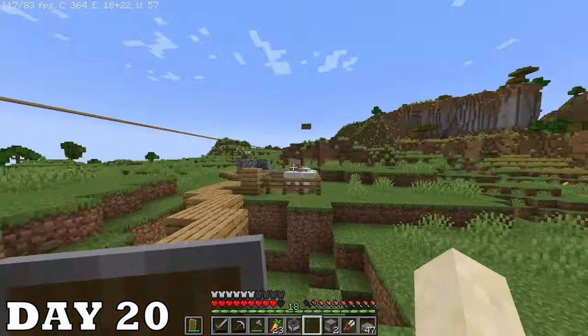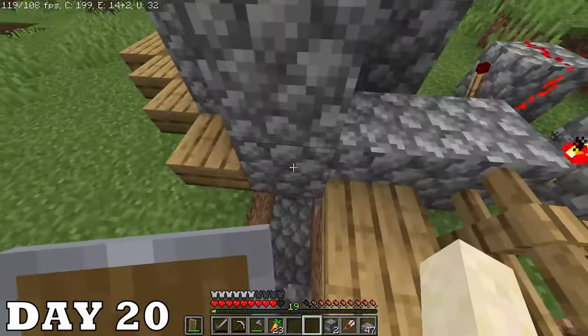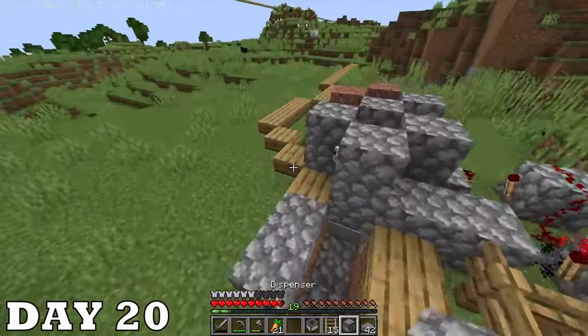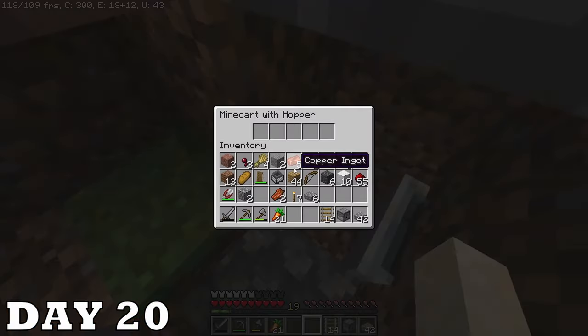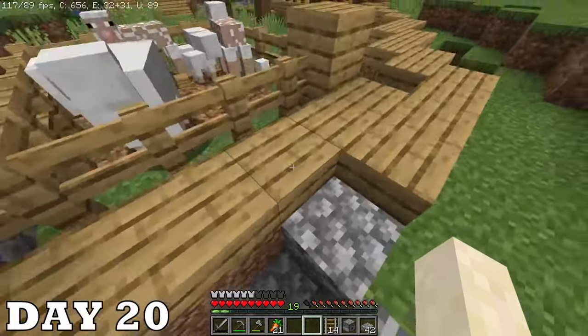Well I guess it's finally time to work on the sheep farm. This is kind of embarrassing but I put two mine cart hoppers instead of just making a rail and using one mine cart hopper. I had gold — why didn't I just make powered rails? I realized later but that is so embarrassing.